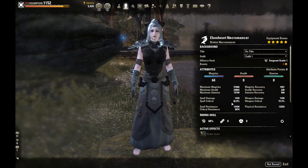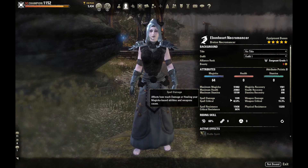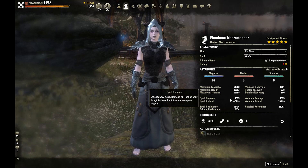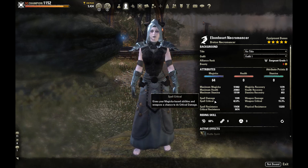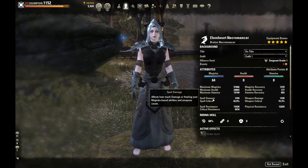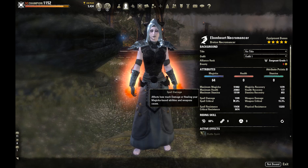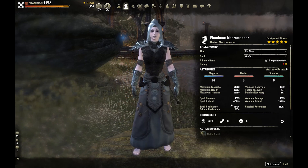Looking at spell damage and spell crit — we actually have super low spell damage on this build, and there's a reason for that: the Necromancer does not get the major sorcery buff. My idea was to build omitting major sorcery, using max mag for our damage shield and penetration to make up for the lack of spell damage. If we had major sorcery we'd have an additional 200 to 300 spell damage but would have to give up a potion or skill slot. On the back bar with the infused enchant we go up to around 1800 to 1900 spell damage.